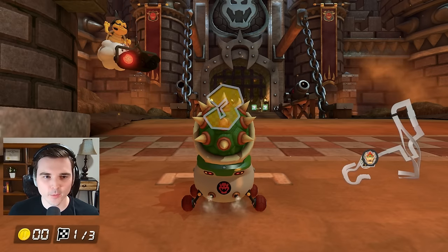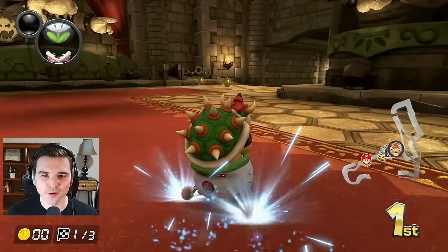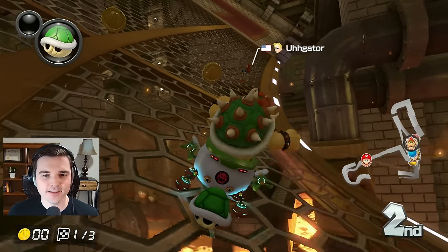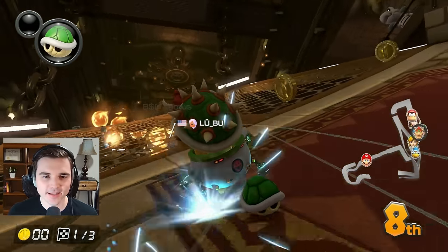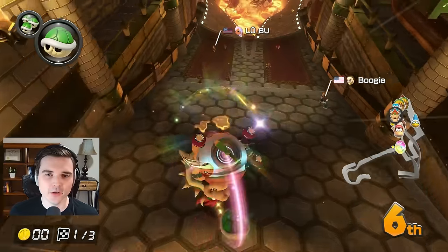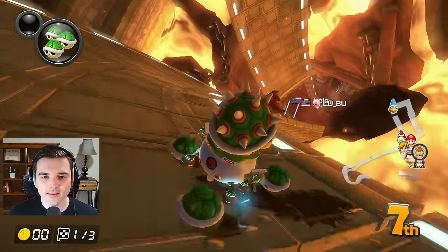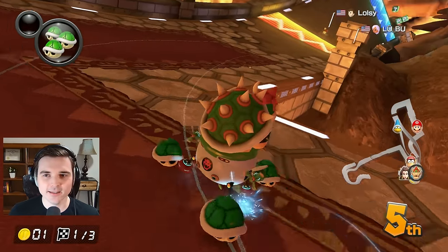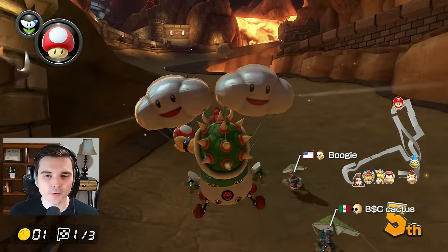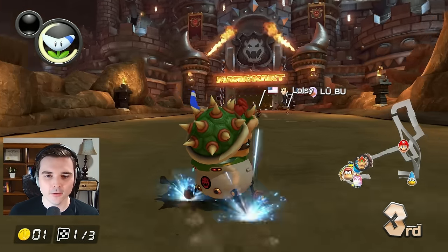We're back with Bowser on Bowser's Castle — how fitting. Home court advantage, rocking with the regular green Koopa Clown, the one pretty much every character in the game has other than the Koopalings. Unfortunately we got taken out by a green shell, but let's see if we can get back up. I get the shroom for the shortcut and almost get lag trailed by two players because I was suddenly just really close to them.